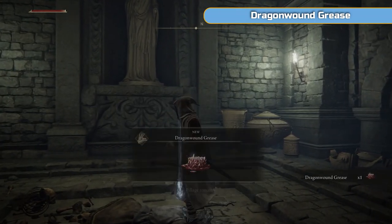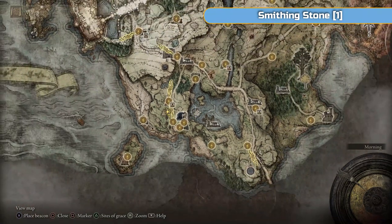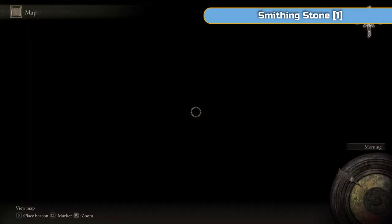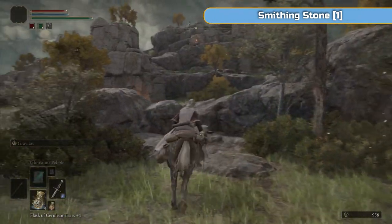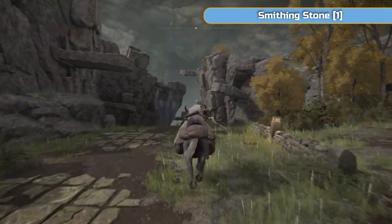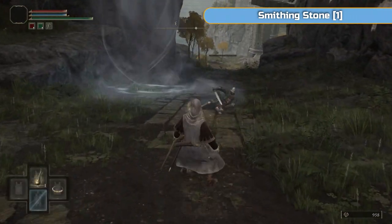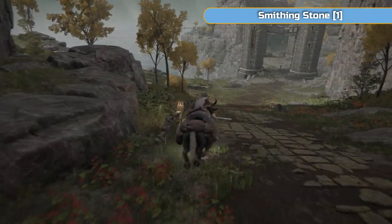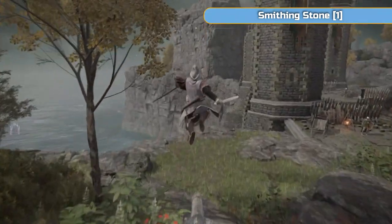The boss is actually down the ramp - if you carry on back the way we came and go left where we went right up the hill, carry on down and there's a boss down there. It is possible at this point, but especially if you're new to the game you're going to struggle. You do get a Golden Seed for beating him if you want to go and try it - it is tough but doable. But we don't need that Golden Seed to fully upgrade our flasks so it's one we can skip and come back to later. I've teleported back to the bottom and we're just going to ride to Weeping Peninsula next.